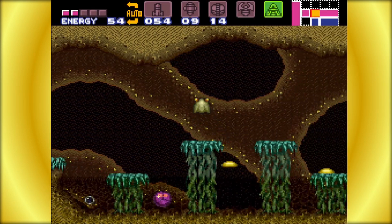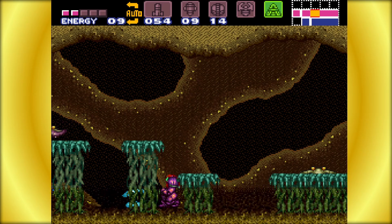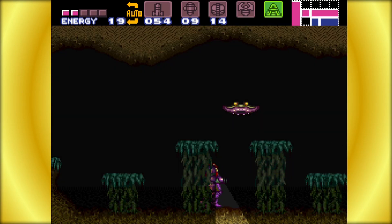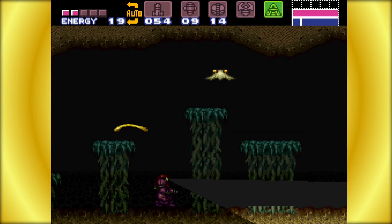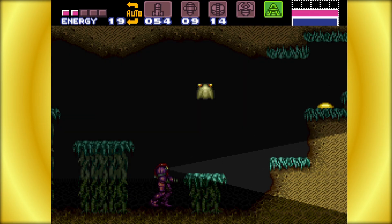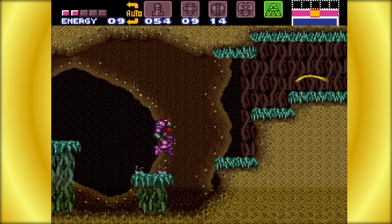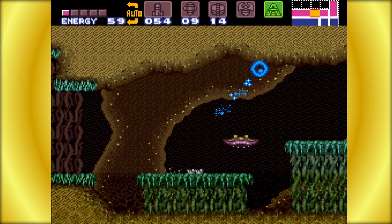It looks like there's some area underneath here, which means we should probably use the x-ray scope to uncover things. Oh — that just tells you that stuff you can go underneath is not a platform. There's actually nothing here. How do we get down there then? Maybe it's in the room to the left or to the right — I could see that potentially being the case, but who knows, we could always find something odd.